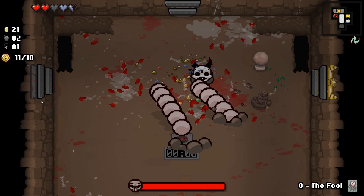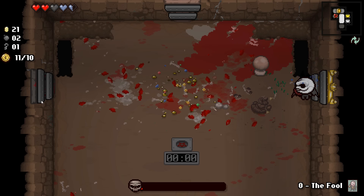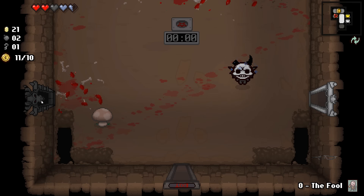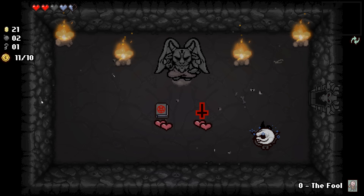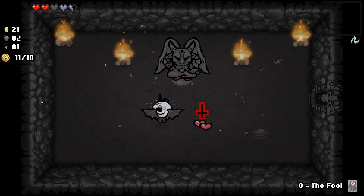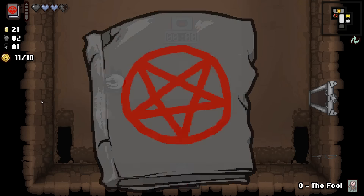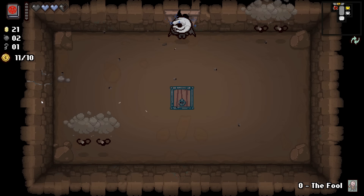Double boss or something. Very easy — come on, you're done. So we do have a devil deal. Satanic Bible or flying — I think we're going to take the Satanic Bible because that will give us additional hearts; it gives us a black heart every time we use it. There wasn't anything in here, right? Just double checking, making sure I'm not missing something.